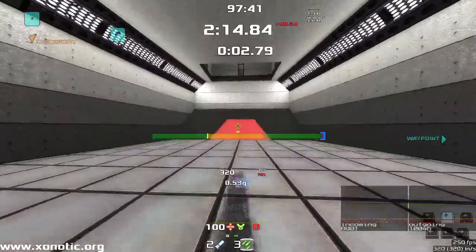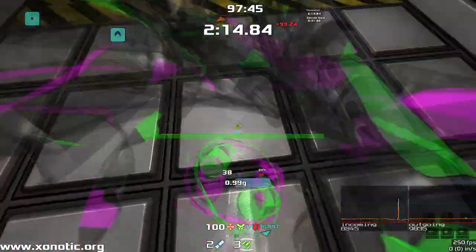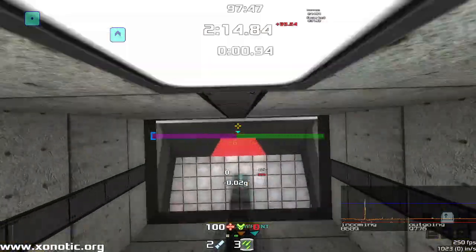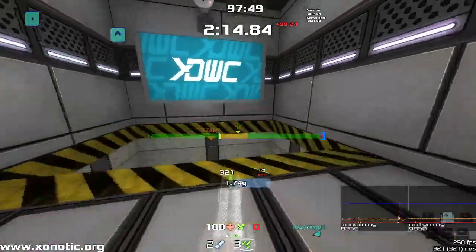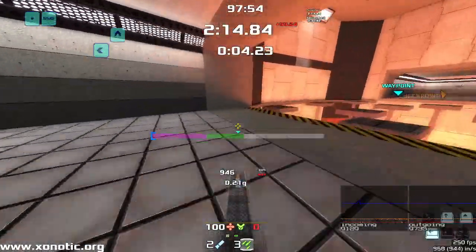Here, we want to jump down here and try and get a bit of boost. If you try to jump on this ramp, you actually have to 180. So if you go forwards, you'll be facing the wrong way. So you want to turn around, get a boost off of there, jump over here.